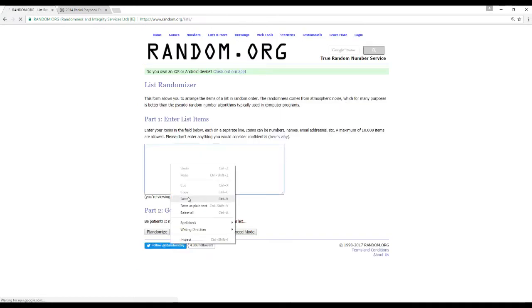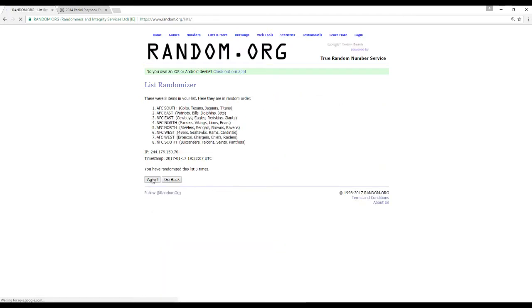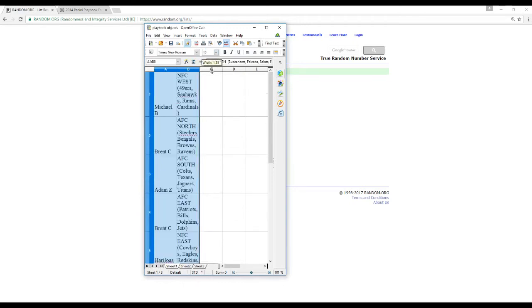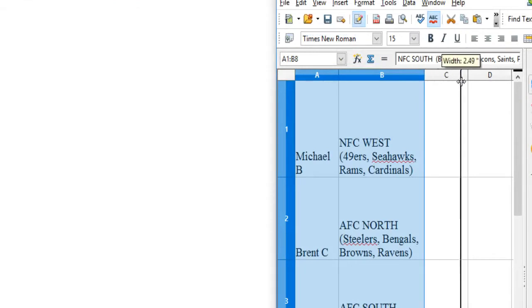We'll go over who has what divisions. AFC East, AFC North, AFC West, AFC South — the Titans are in there. NFC East, NFC North, NFC West, NFC South. Randomizing five times — one, two, three, four, five. We'll zoom in so you guys can get a better look at it.